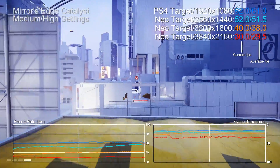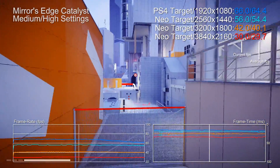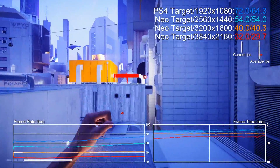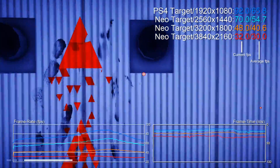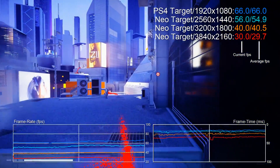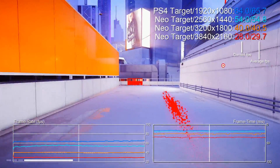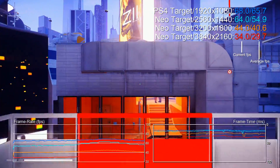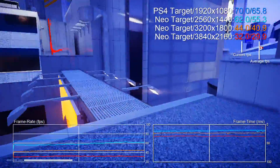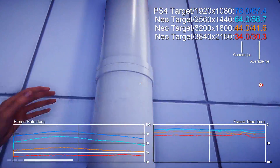We're kicking off with Mirror's Edge, doing a synchronized move from one base to another. I can get this accurate to within about 30 frames, and instantly you can see that the target PlayStation 4 — running at 1080p rather than 900p — is actually doing pretty well, well over 60fps. I may have undercooked the settings; we could have ramped everything up to high to get closer to console-level performance.